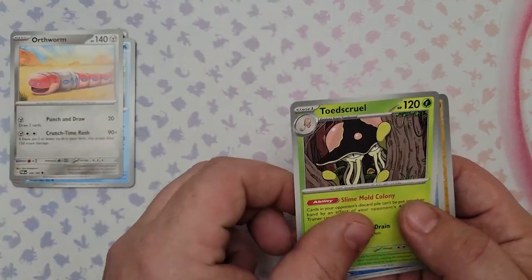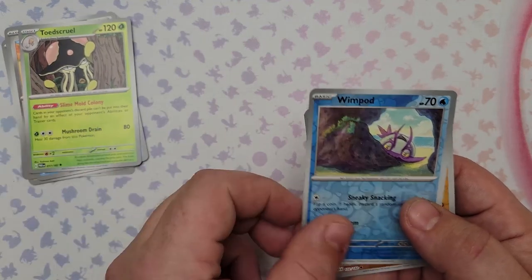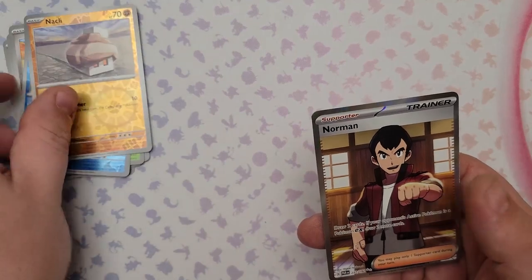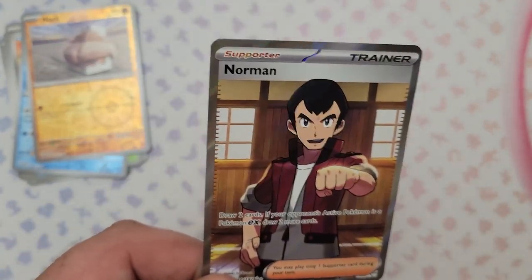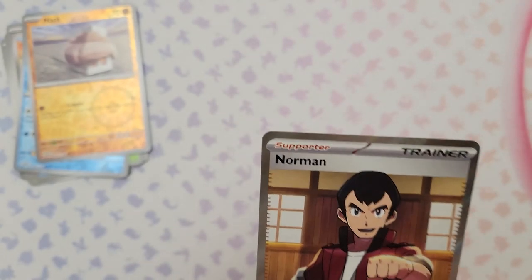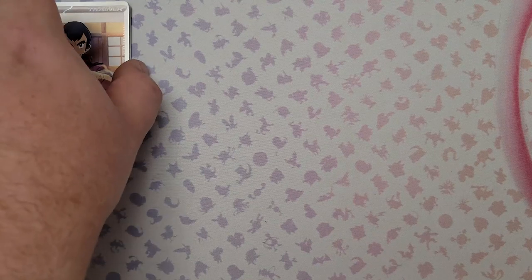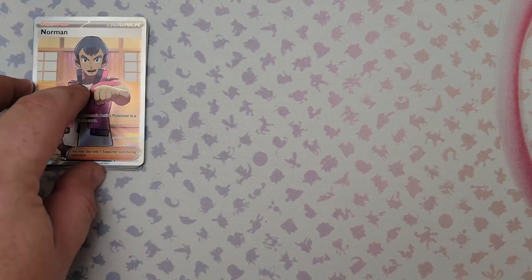Also from pack 19: Orthworm, another Toadscool, reverse foil Wimpod, reverse foil Knacklops, and the rare is a two-star rare Norman alternate art! It draws two cards and if the Pokemon in your opponent's active spot is a Pokemon EX you draw two more. God I wish it were a better supporter. The first rare of the booster box — hopefully we get more like it.